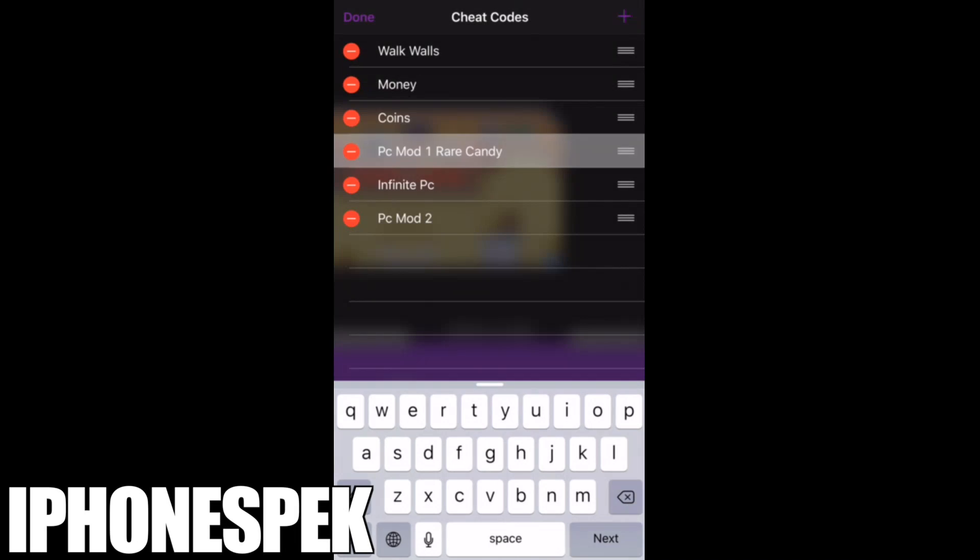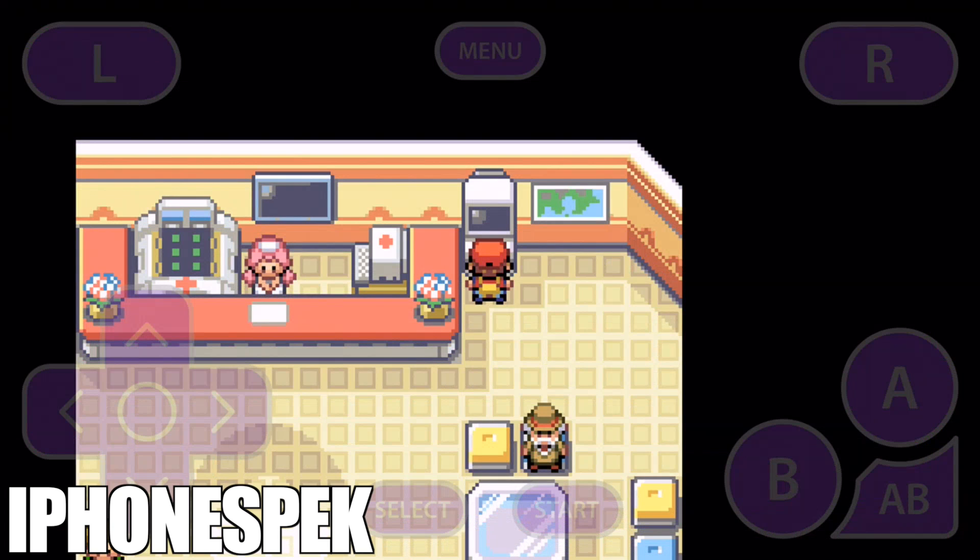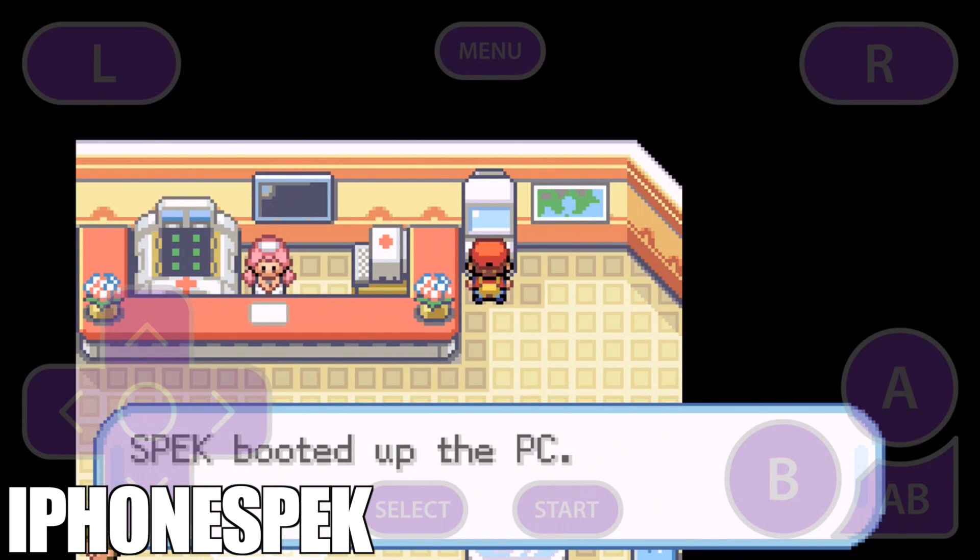Once you have entered this, press save, then done. We're going to enable it, go back to the PC, and then in the item storage, the rare candies will appear.